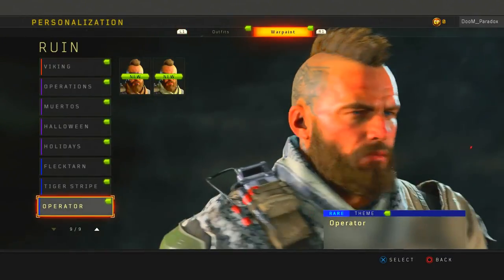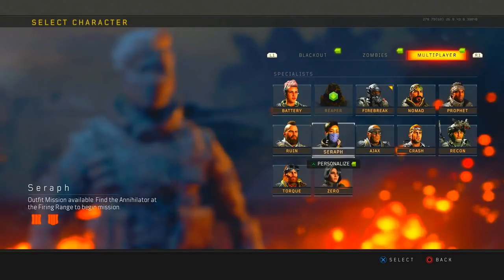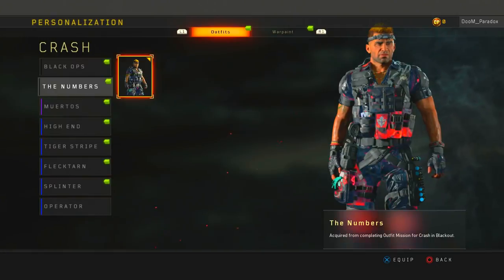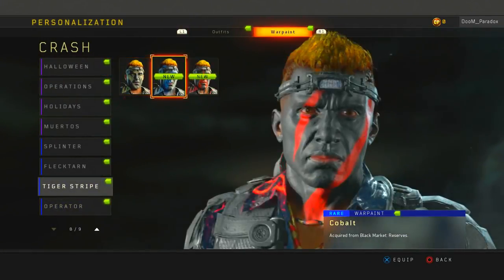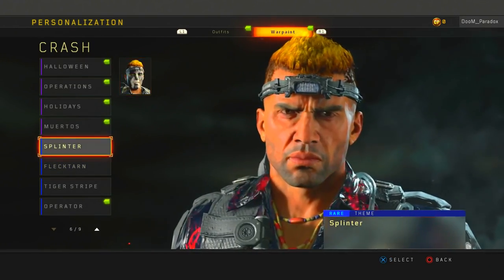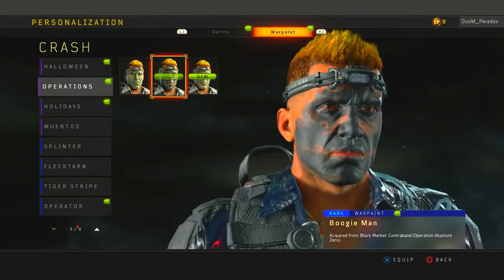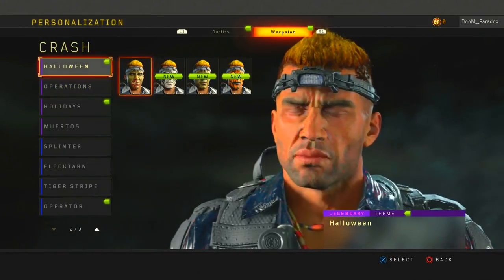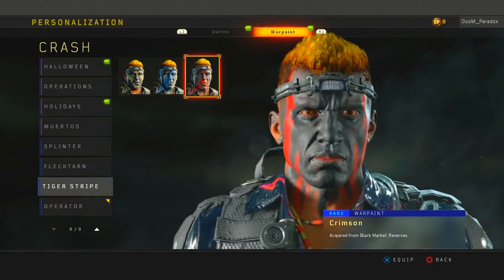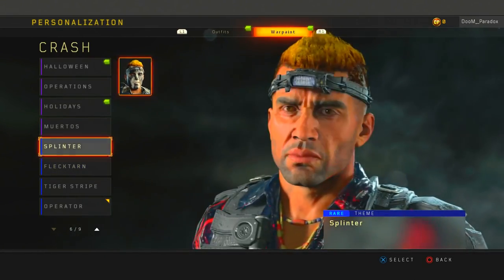By the way, if you use the face paints — let me show you on Crash real quick. If you have the Numbers outfit for Crash equipped, you can go into war paints and literally have the color of the numbers on your face paint. On some of them you have to do operations — you can have black and red, or this operator, or tiger stripe. You can go through and look at all of them.